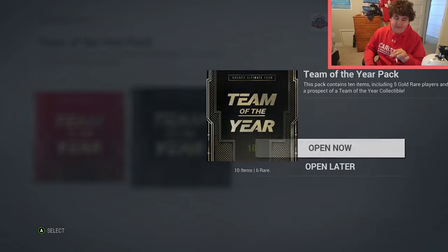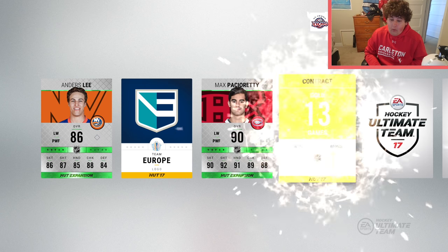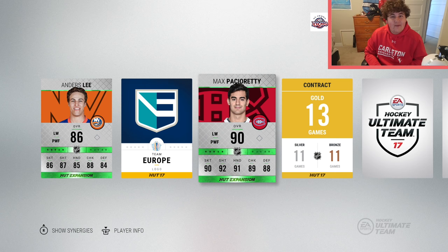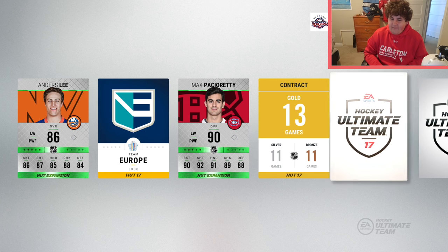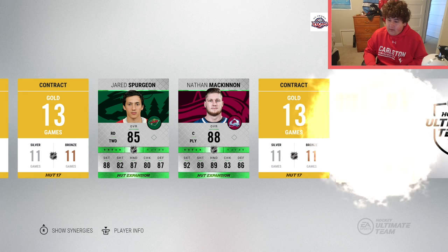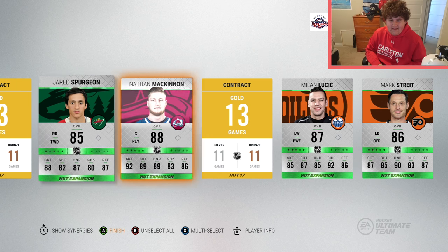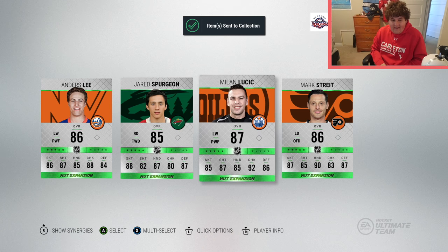First pack, I'm gonna jump into it right now and see what we get. There's a lead to start things off - wow, okay, we got a 90 overall. In my Team of the Year pack, that is not bad at all. I might even try him out on the team. Max Pacioretty - don't expect him to go for that much but he is a 90 - and Nathan MacKinnon too, 88 overall in that. That was insane.